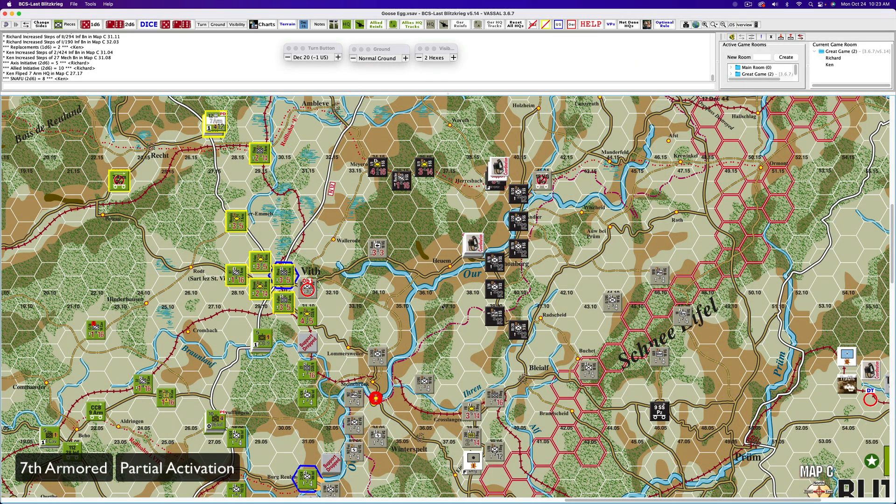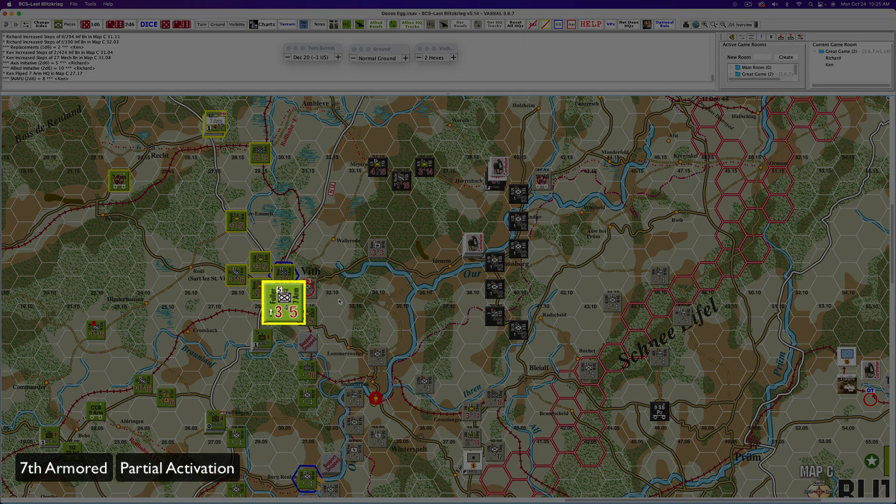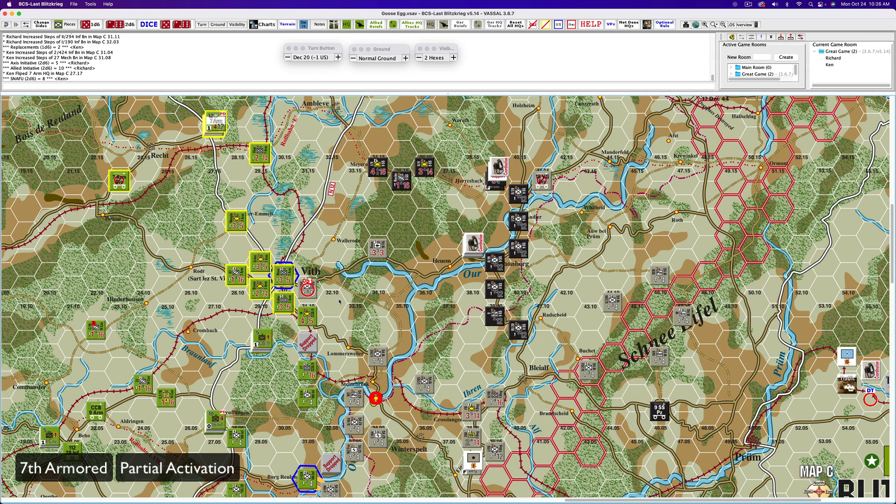The objective hex — he's the guy I want to kill. He's the guy I want to knock out of the way and put a buffer in between St. Vith. We're going to bombard him first. Take the guy south of St. Vith and use him to spot for the guy adjacent to St. Vith in the objective hex for a barrage. We'll drop two on him. Okay, we'll decrease down to one. Four, five, six.